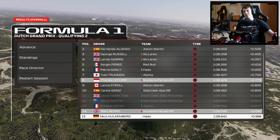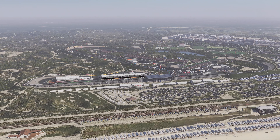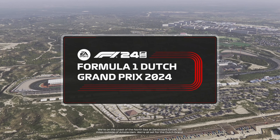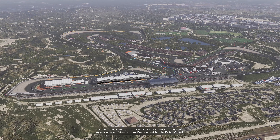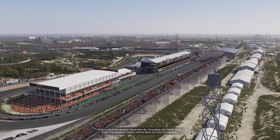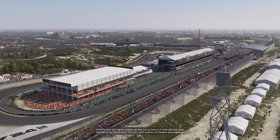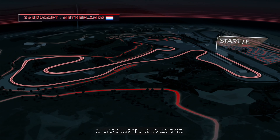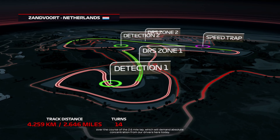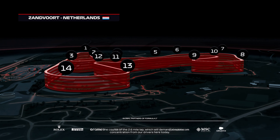I might just put some fresh components in the pool so we've got a bit more flexibility towards the end of the season. We're on the coast of the North Sea at Zandvoort Circuit, 25 miles outside of Amsterdam, all set for the Dutch Grand Prix — a race that the greats have won at, including Jim Clark who took the biggest trophy home here on four occasions. Four lefts and ten rights make up the 14 corners of the narrow and demanding 2.6-mile lap.